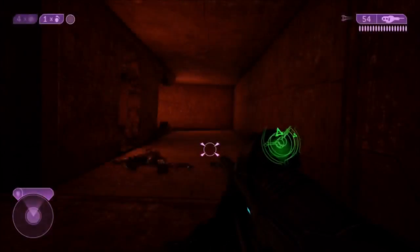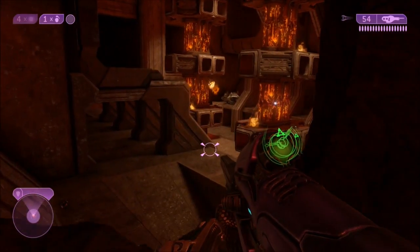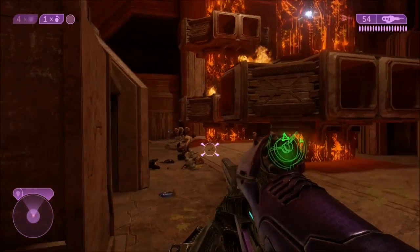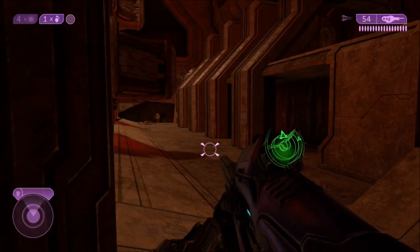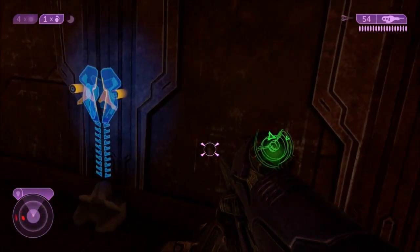The ninth terminal can be found on the level Quarantine Zone. Once you've made your way inside the burning structure — you'll know when you're there because everything will be on fire — you can kill everything in this chamber if you want. There's a lot of Flood, but if you just go quietly they won't pay any attention to you, and you can also use your active camo. Right here is your next terminal.